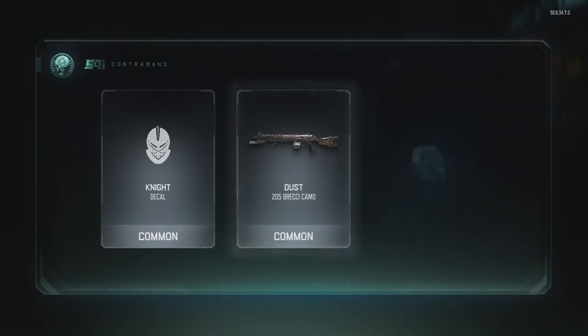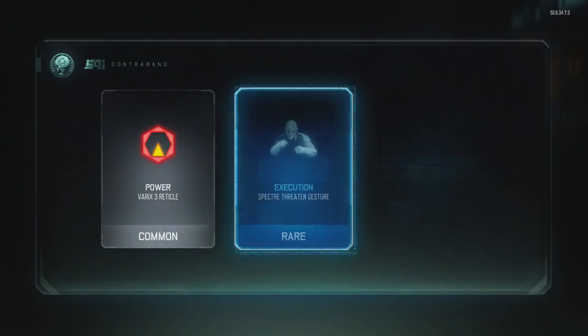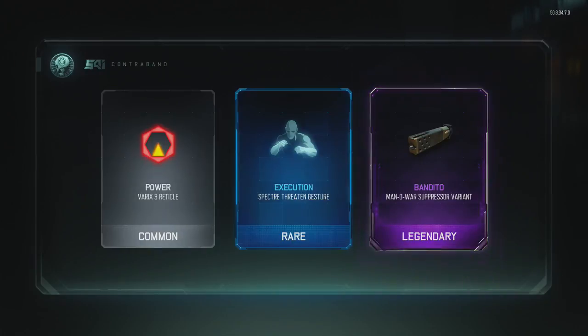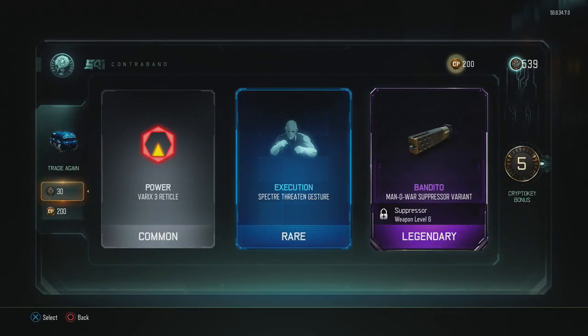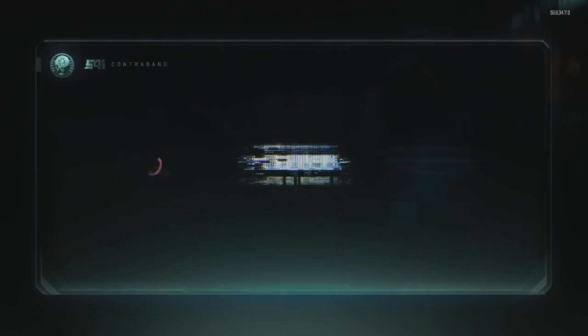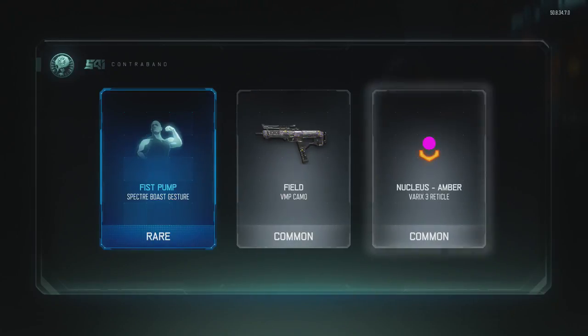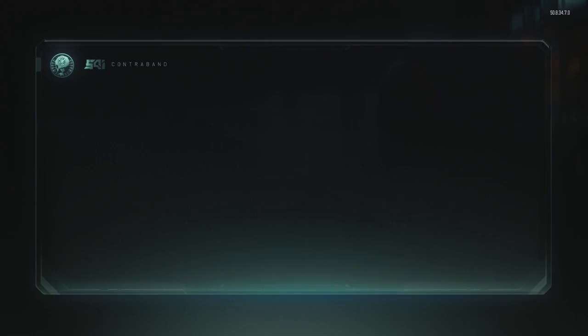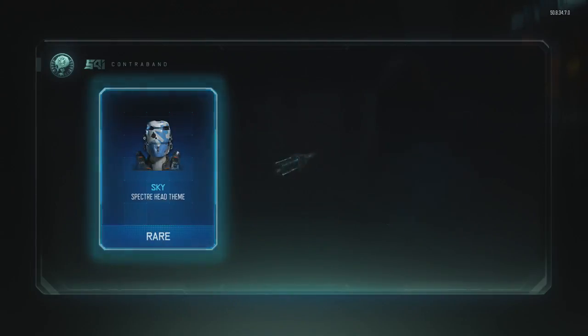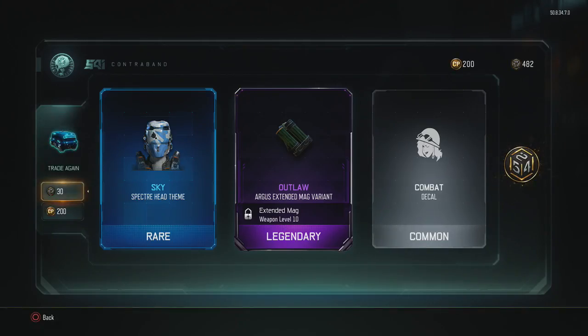Bang bang — don't give me another gesture, Jesus. Okay, a gesture and a variant. It's just 100% gestures and then just variants. Come on, give us something good. Another variant — why would I want a variant? We have gone through these crypto keys way too fast. Oh my god, this is going too fast.